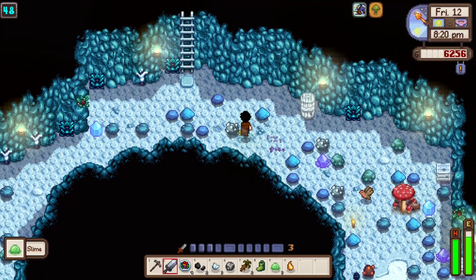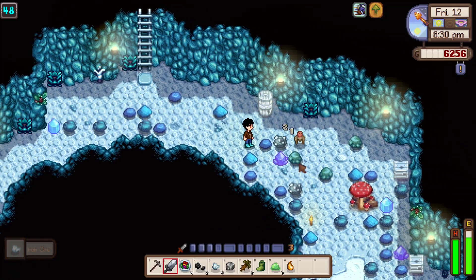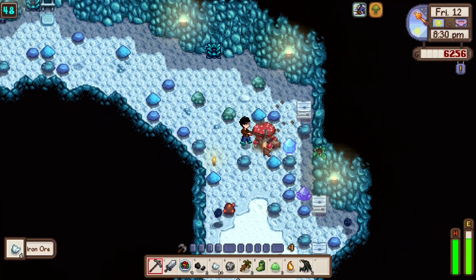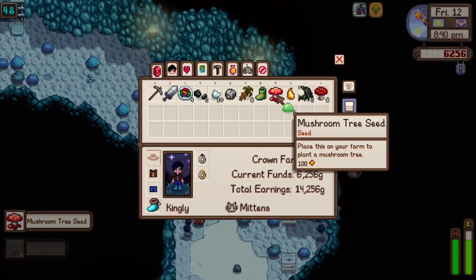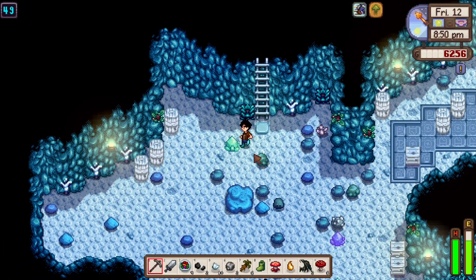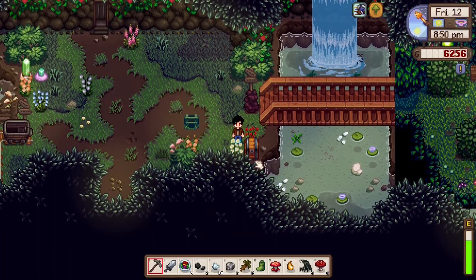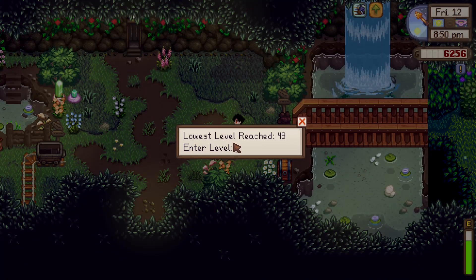It's mad and angry. This is going to give us some mushrooms. Wait — what is that? I'll take it. Exit discovered. We're going to go ahead and leave the mines, store everything in this chest, and go back into floor 49.